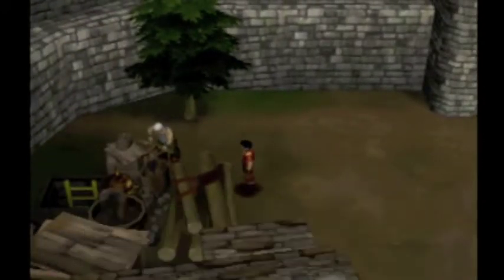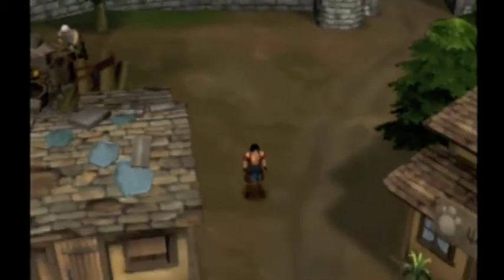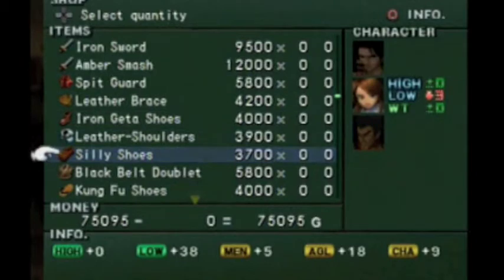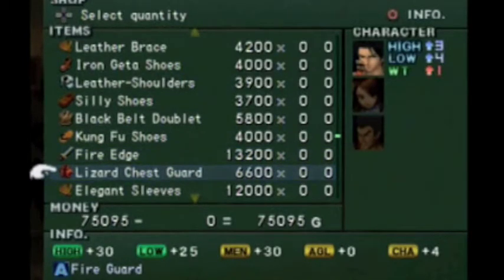I think if you come back over here, there might be something new. I might have missed out on one of the items. A sword that the game guide I was reading recommended is right here — the Fire Edge. There are some enemies in the game that are resistant to fire, that's why I'm afraid to get it. But you can always get the lizard chest guard to fire guard yourself.